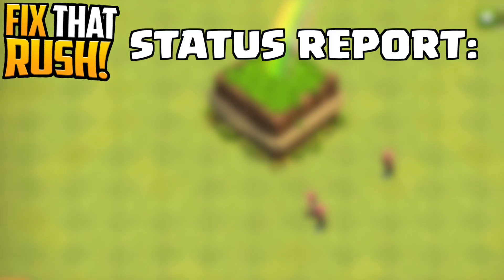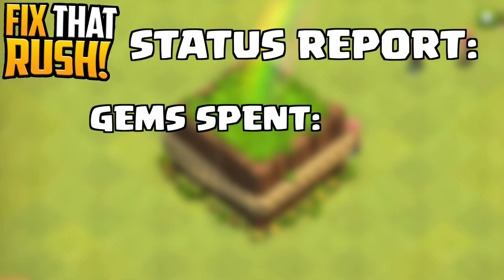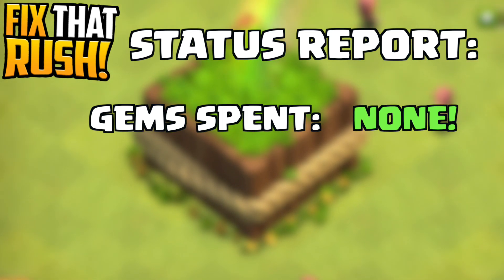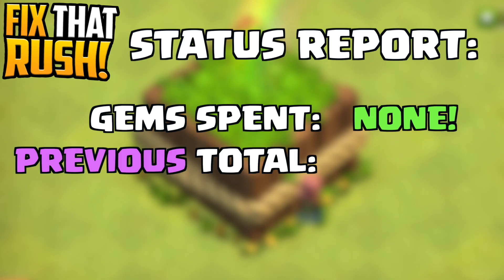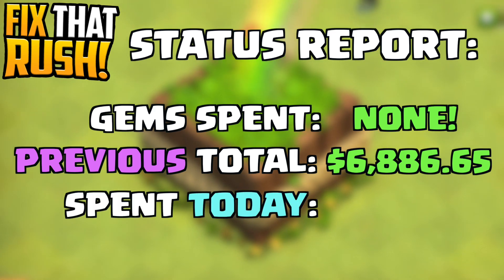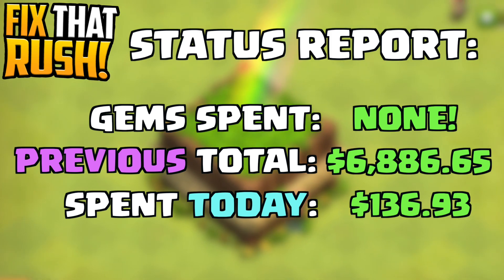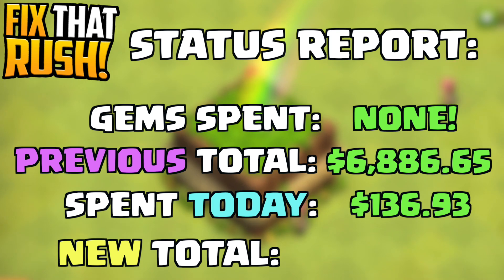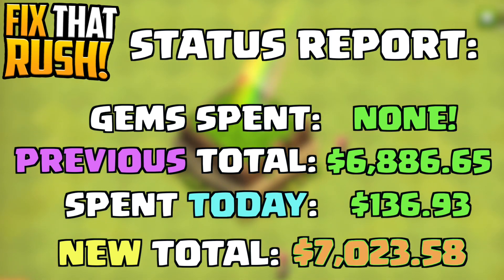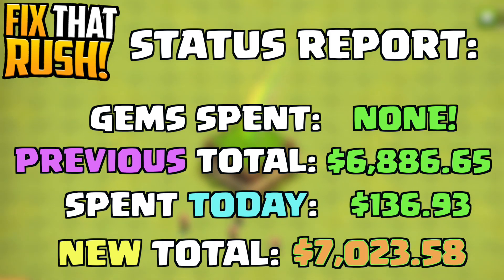Let's step over to the progress report of what used to be Fix That Rush, now Gem Farm Fix Max That Rush. Today, believe it or not, we did not spend a single gem. The previous total spent in money was over $60,800, and today we dropped $136.93 because we bought those gems. That is going to take the new total all the way over the threshold of $7,000 — $7,023.58. It kind of hurts, but we do it for the fam, we do it for the channel.